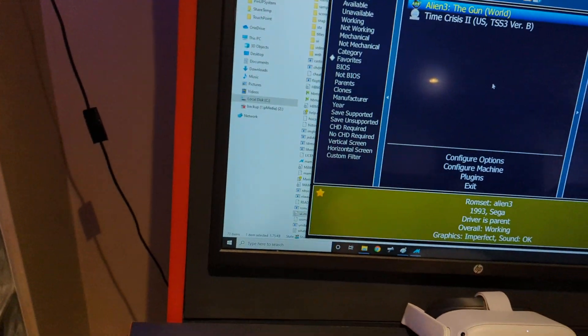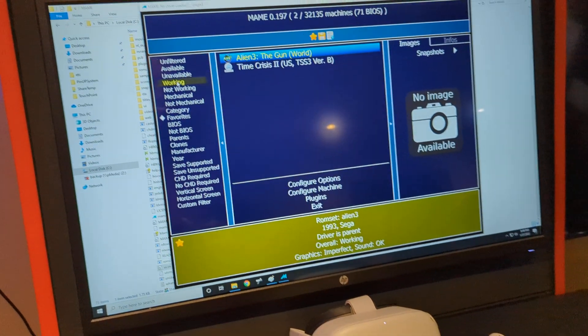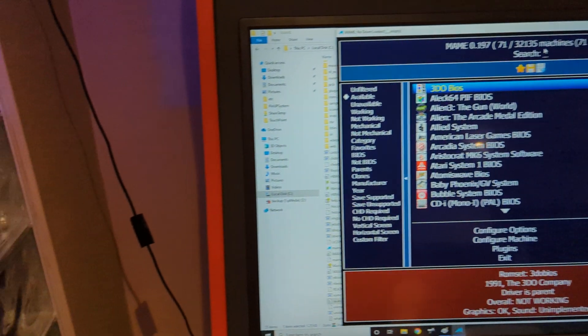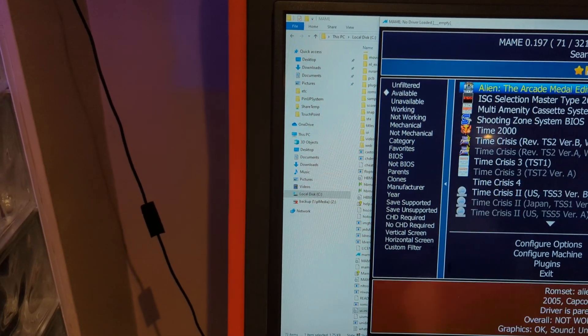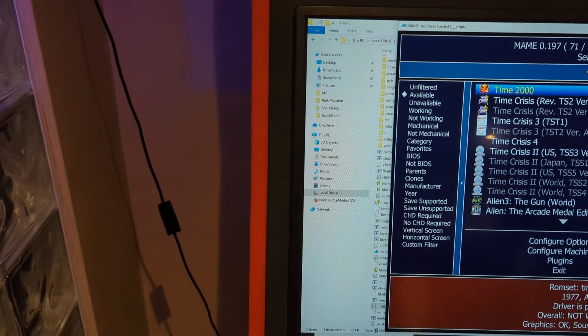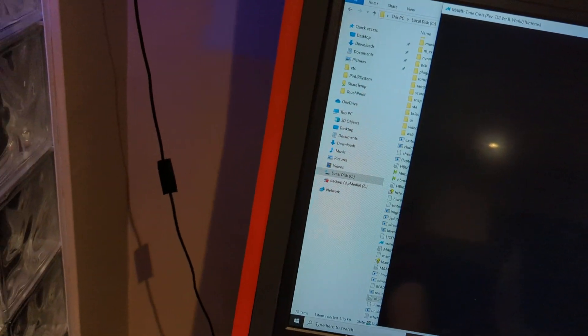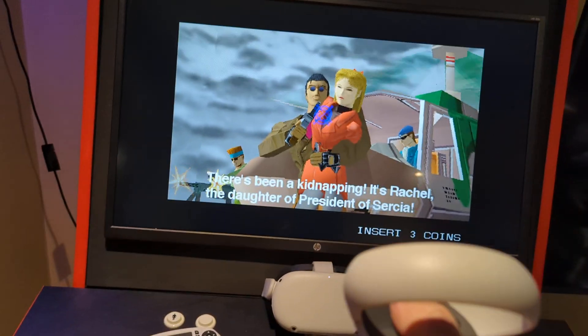Let's run Time Crisis. Oh, Time Crisis doesn't run that fast here but let me try. Let me see available games and type in 'time.' Time Crisis — I'll move to full screen. I have this set up. You can see it's fast. It's a little jittery when the game starts because I have a slow machine right now that I'm going to make better.